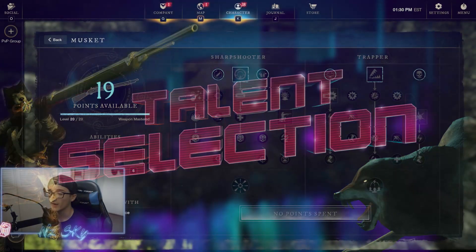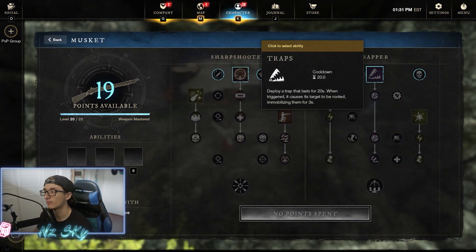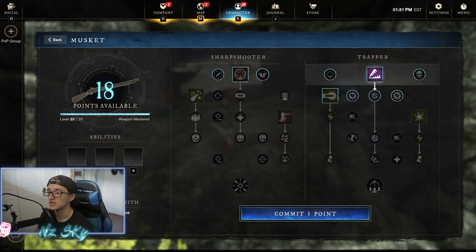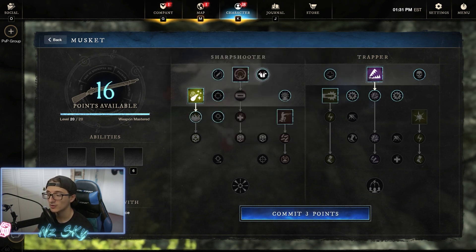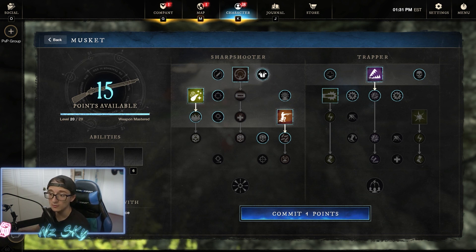We're in game now and I just want to quickly go over the three abilities you're going to be using in this spec. Number one is going to be Traps, number two you're going to grab Powder Burn, and number three you're going to grab Shooter Stance. These three abilities are amazing at doing almost anything you really need to do.